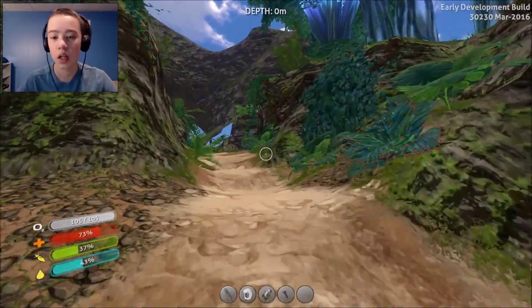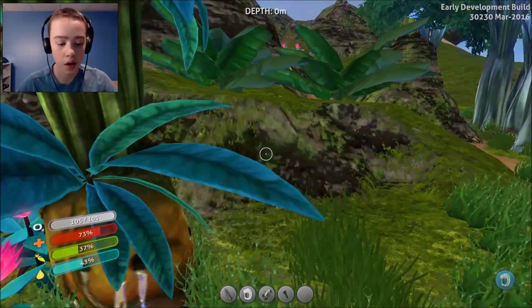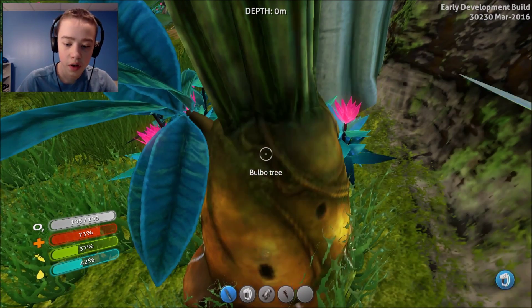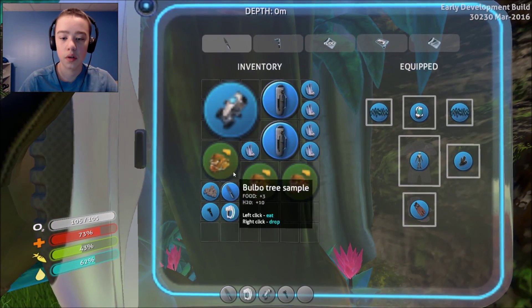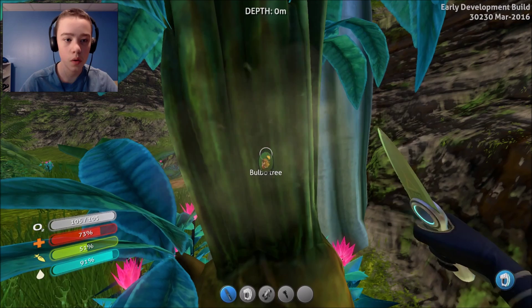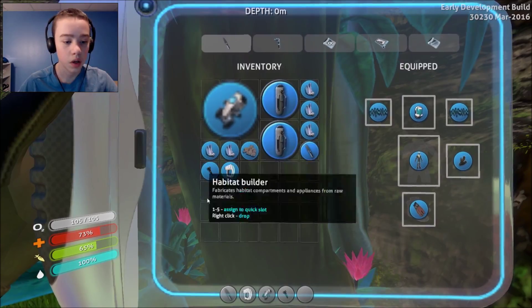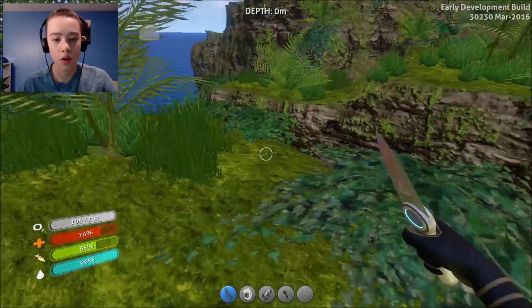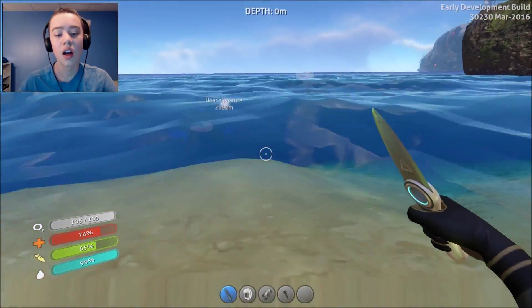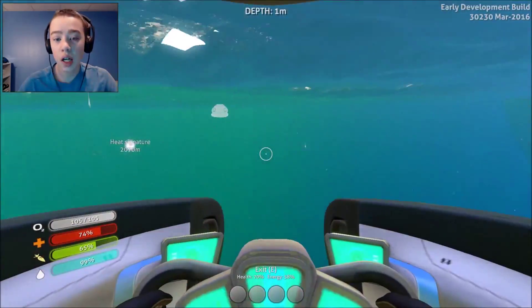I need to get that welder so bad, and I need to find that modification station. Right here — you guys probably have no idea what I'm doing, but this type of tree gives you food. There we go, we can eat this forever. Two, three, four, five, six — oh, inventory full. Now we're at a hundred — actually wait, never mind, we're at like a hundred nothing. I lied to you guys, I'm sorry. Let's start heading back to home.